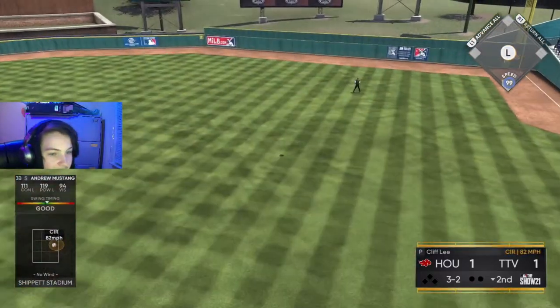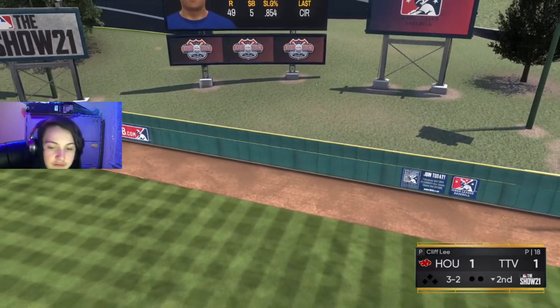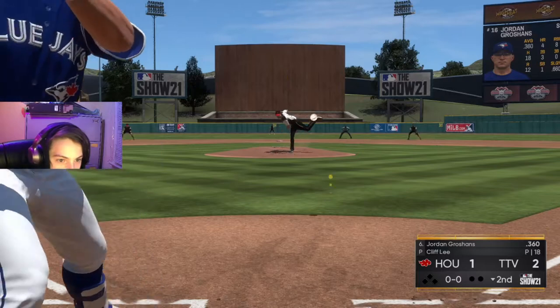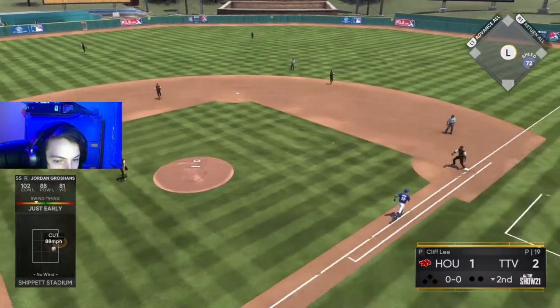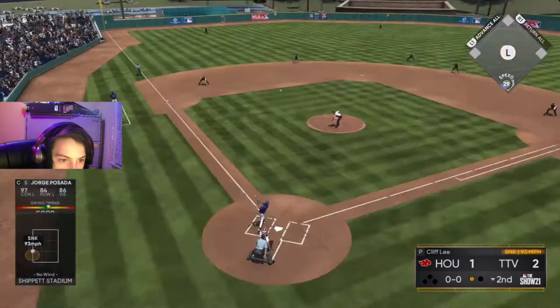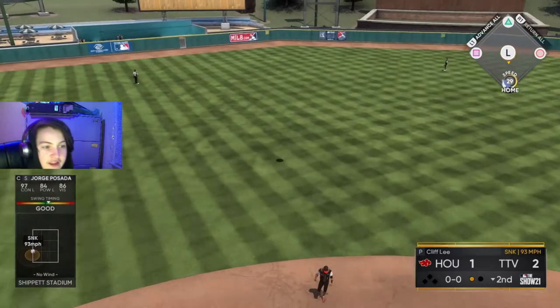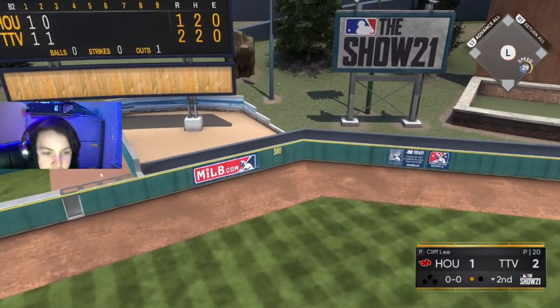Our Cap goes yard — we take a 2-1 lead here in the bottom of the second. We roll it over for out number 1, and Posada takes that one yard. We go up 3-1 early in this game.